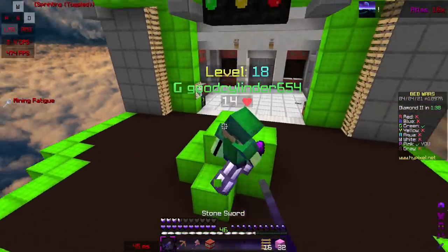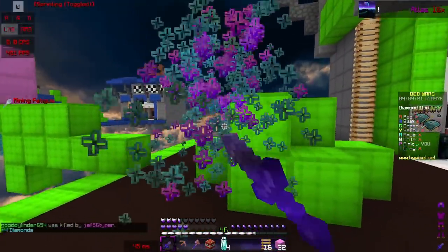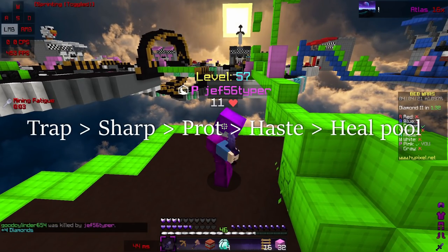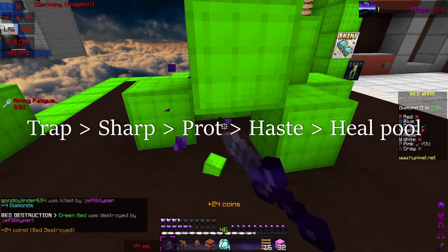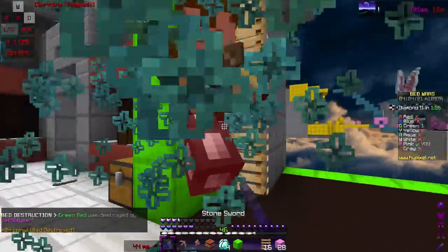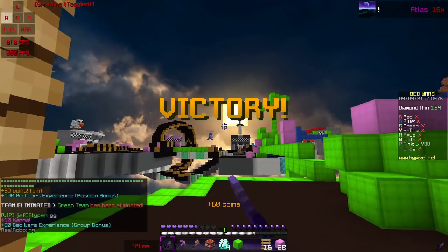Collecting diamonds is really important for fast doubles games. Collect diamonds every time you pass a generator. Buy upgrades in this specific order: mining fatigue trap, sharpness, protection, haste, and then heal pool. Only buy heal pool if you have extra diamonds — it's helpful for extra regen to defend against players at your base.